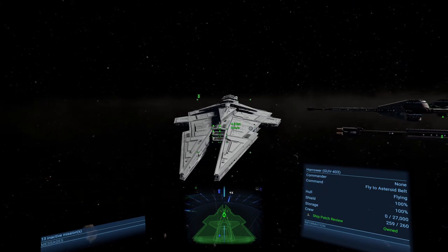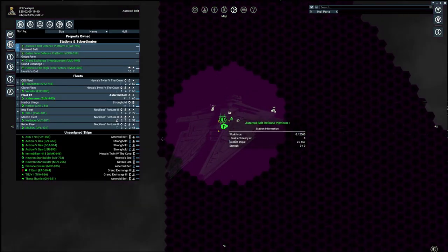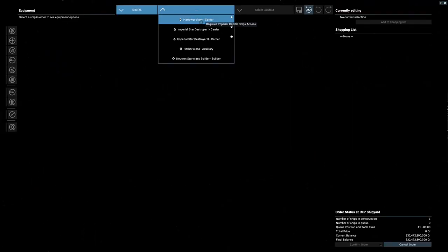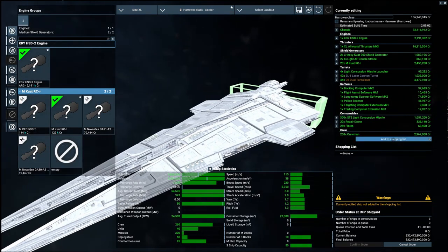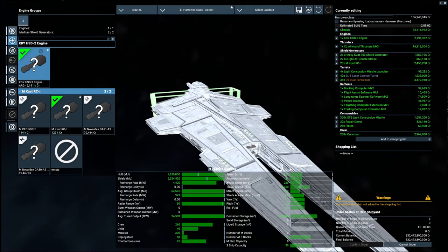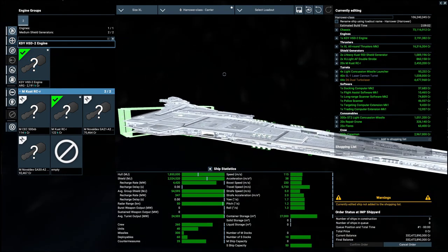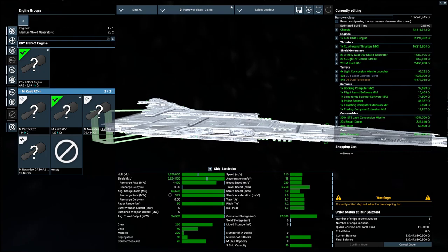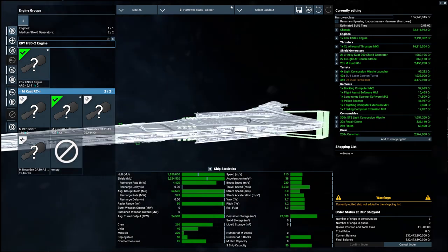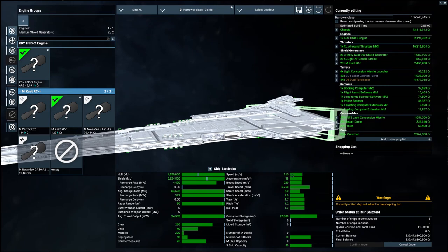You can only get the Harrow from the Imperial Shipyard — I think you can also pick it up from the CSD. Looking at the stats: 1.8 million hull, 2.3 million shields with a recharge rate of 4,400. The average group shields for turrets are a little lacking, so she'll probably have a tough time with fighters and her modules may get destroyed quickly. Speed is 115 — a little faster than ISDs but still pretty slow. Yaw, pitch, and roll are looking pretty promising.